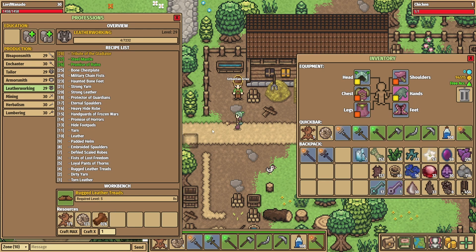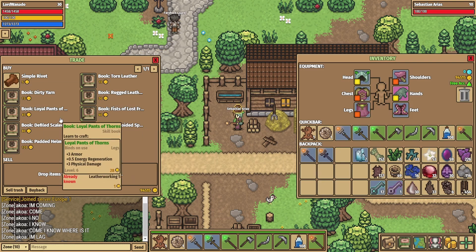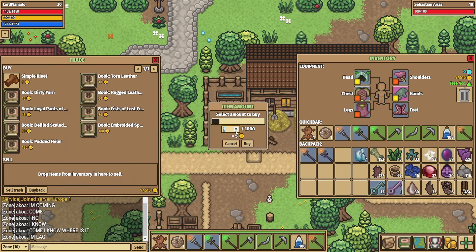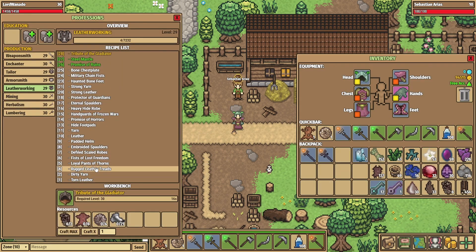You need to get some simple rivets, which you can do by visiting the guide again. You can buy the simple rivets here for five gold. I'm not going to buy them because I'm poor, but you can go ahead and buy them. It is quite a gold sink, but that will let you level your way up.